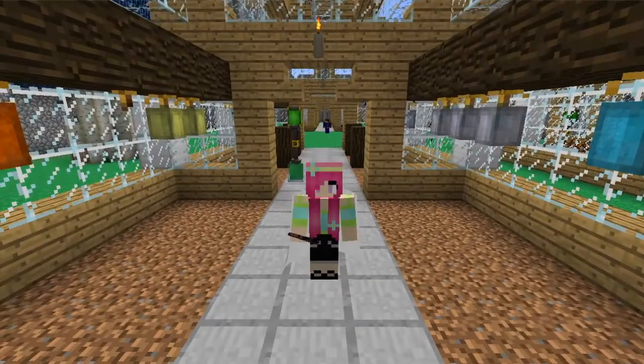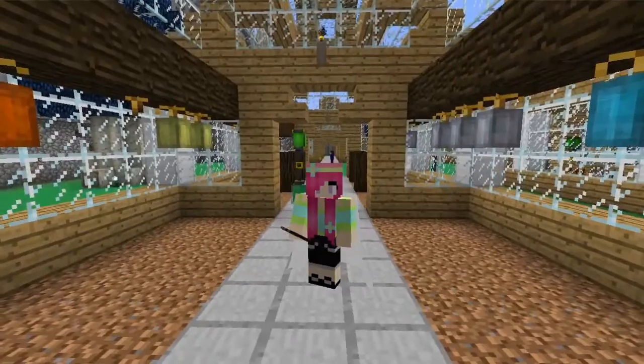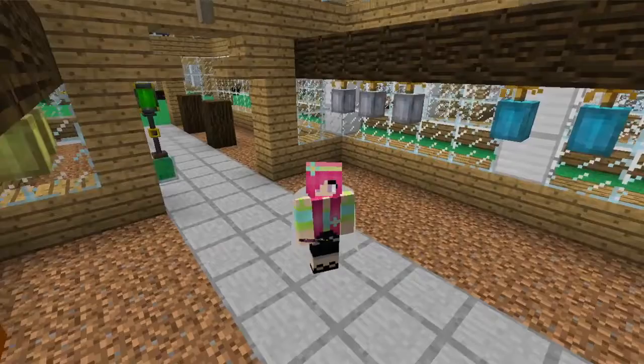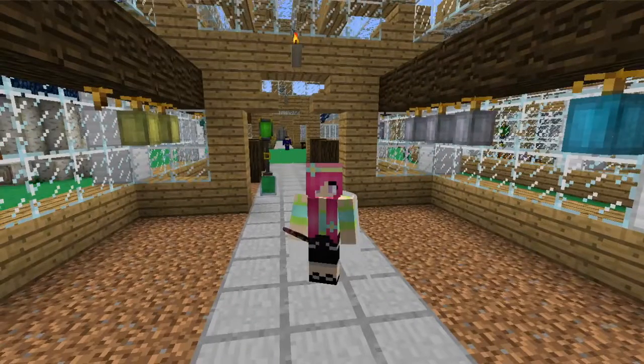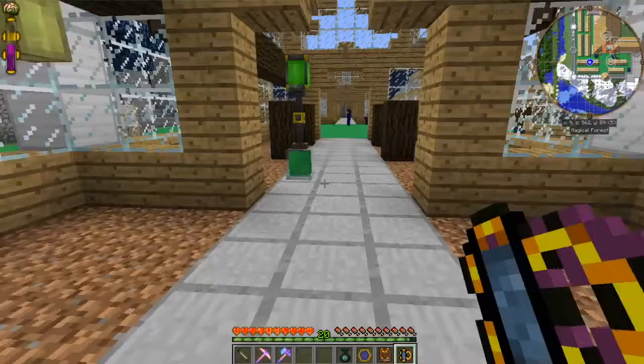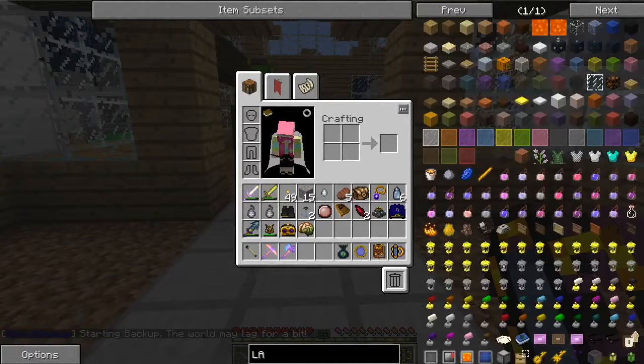Hey guys, it's PetuniaGal, and we are back in Teagan's School of Thaumaturgy. We're starting out here because it's something I've really neglected, so we're going to get back to it. The problem I keep running into is I need Aurum, I need the sun aspect, and let's just look up the aspects real quick.